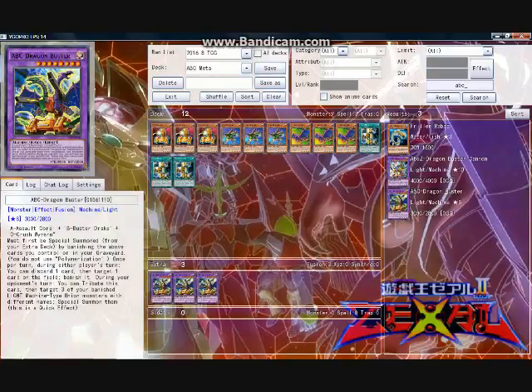Not surprisingly, Dragon Buster is the superstar of the deck, boasting 3000 attack points and a quick play target banish ability for any card on the field by discarding a card from the hand or the graveyard. The interesting side effect is that there are times when you will discard an A, B, or C to the graveyard, joining it with two remaining partners in the graveyard, giving you the ability to put another ABC on the field — well, at least until Link Summoning comes out.